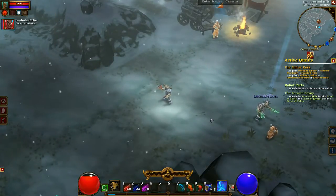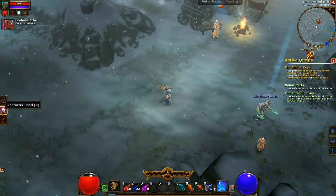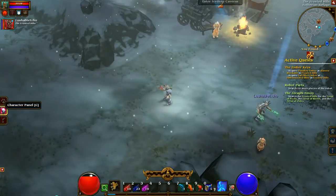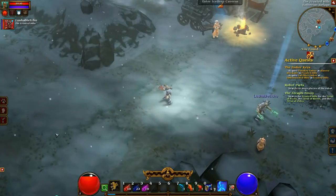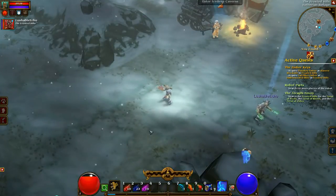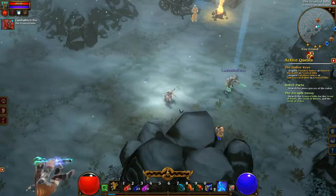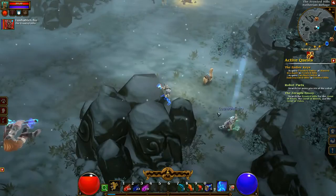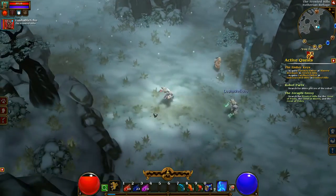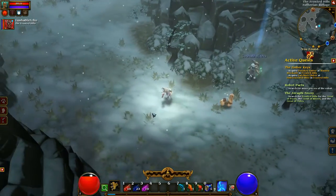For some reason you're ahead of me in level. You must have had something that gave you more experience at one point. Well, 1% more — but it makes a difference. Just 1% makes a difference? Yeah, well. I still need like 6,000 or so experience. Interesting, so I guess it does accumulate over time. That 1% does add up. I have 1% on that magical find — maybe that's why I'm finding better stuff. Maybe that's why you're finding the orange items.